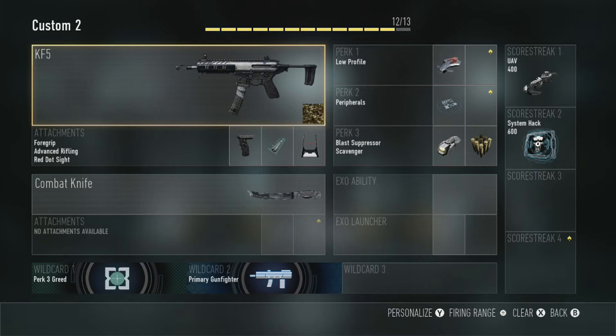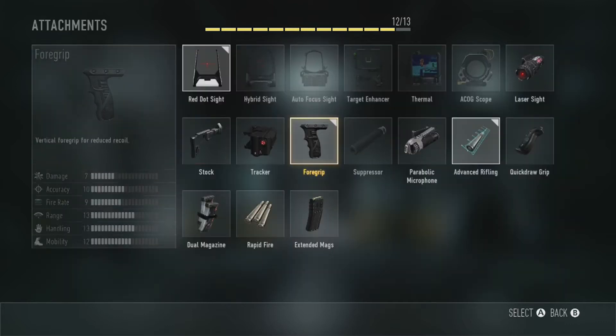The first class I'm doing is the KF5, and the KF5 is a submachine gun — it is the most powerful submachine gun in Advanced Warfare. It's very good for close combat, it's not the best for far distance like some other guns, and if anybody runs in front of you they're basically going to get destroyed as soon as you aim at them. It's very quick at aiming in and out.